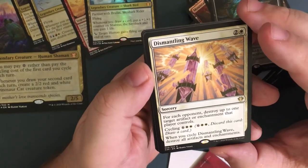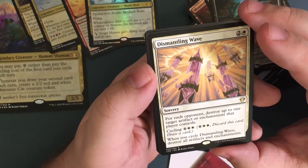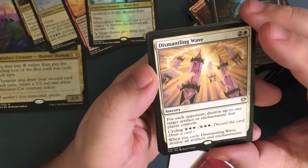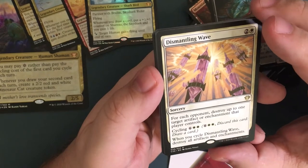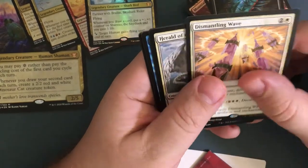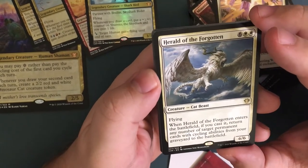Dismantling Wave — for three, for each opponent destroy up to one target artifact or enchantment that player controls, or you can cycle it for eight and when you cycle Dismantling Wave destroy all artifacts and enchantments — that included yours. Herald of the Forgotten — I believe this is a winner. One of those where you just play it and you should win.